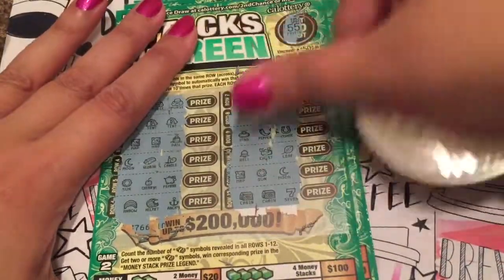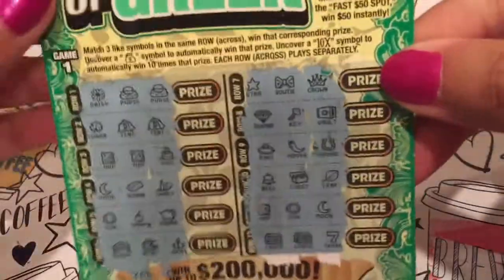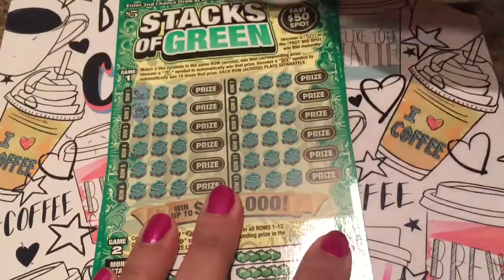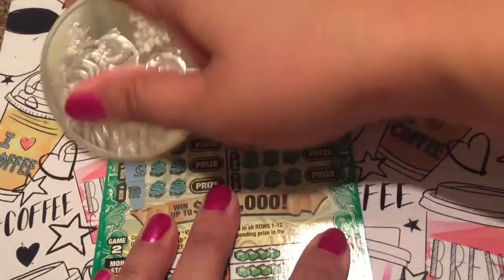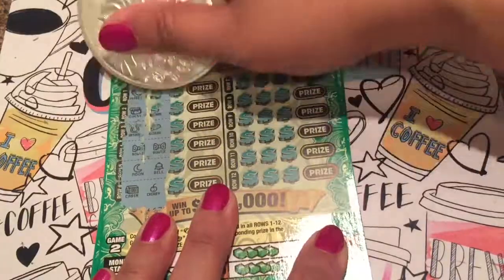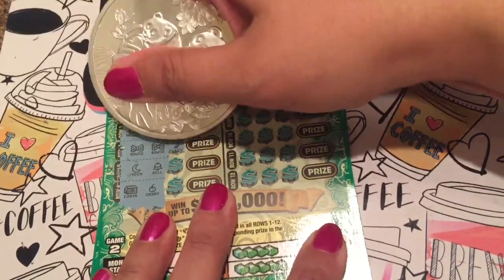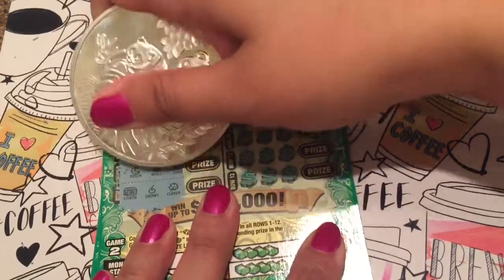Nothing there and I'm not seeing any money stacks. We're down to our last one — oh, we've got number 49, one off! Do we have another bow tie? Nope, we got a key, no money stacks.